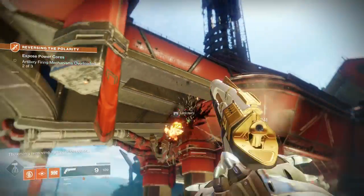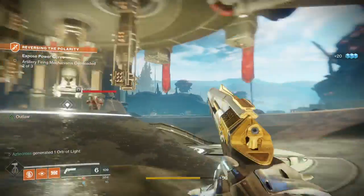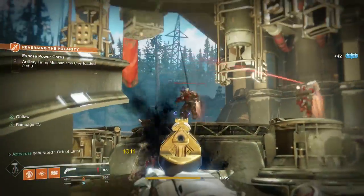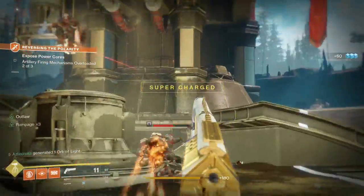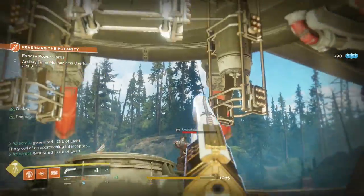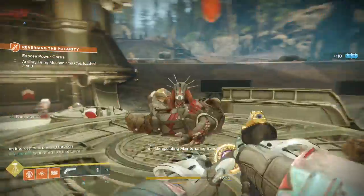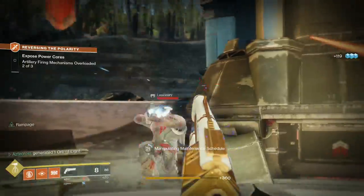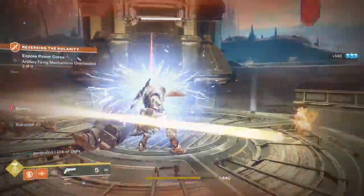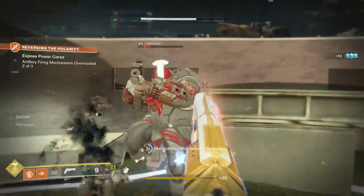At number three is Midnight Coup. This is a lightweight kinetic hand cannon that will be moved to the primary slot after Forsaken. You can get this gun two different ways — you can either buy it from the raid vendor, which is the easiest way to do it, or you can just do the Leviathan raid until RNG blesses you. But RNG is for some reason a real pain when it comes to this hand cannon. Versatility wise, it is a hand cannon so you will be limited to short to mid range fights, but I really like it in run-and-gun situations. The gun possesses two perks — Outlaw and Rampage — that make it a monster in PvE. You can even masterwork it to max. Overall, Midnight Coup is probably the best hand cannon in PvE.